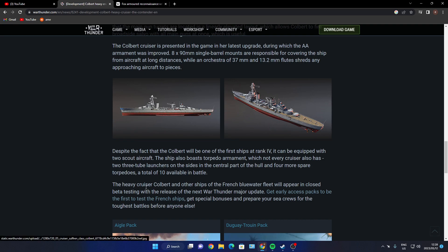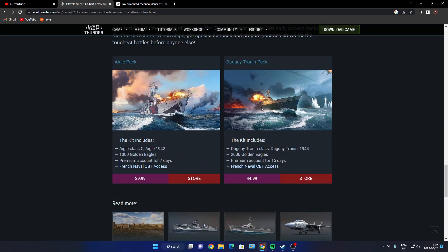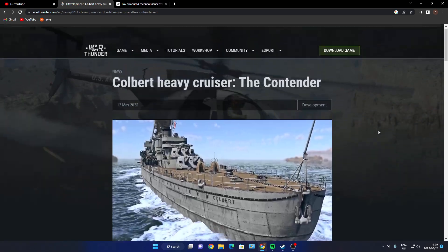The heavy cruiser will ship with the French blue water fleet for the next major update. If you click on the link you can get access to beta testing — just go to the Gaijin site, go to games, then dev blogs. There are also two French premium packs available; the kit includes a ship, 1,000 Golden Eagles, seven days of premium account, and French naval CBT access for early beta testing. If you're interested in taking part you can go have a look.